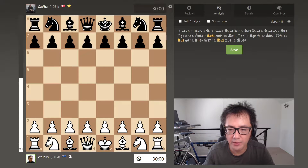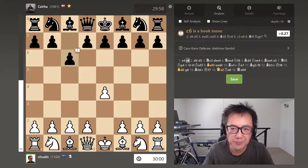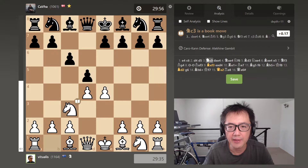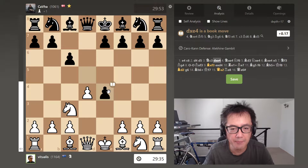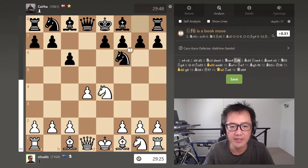My opponent played black, I played white and I started with e4. The opponent played the Caro-Kann defence, so c6. I don't have any particular prepared moves against the Caro-Kann, so in this situation I usually just try to take the full centre. So d4 and, as expected, d5. I played Nc3 and, as expected, the opponent captured the pawn on e4. I captured back with the knight and then they developed Nf6.